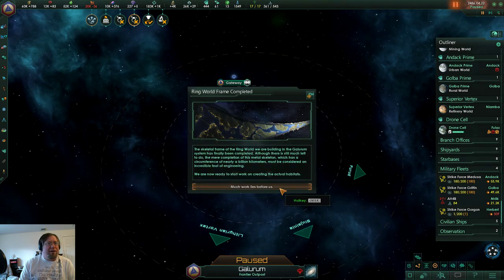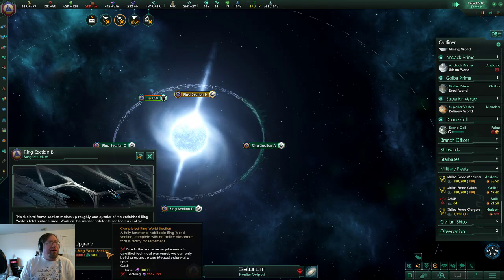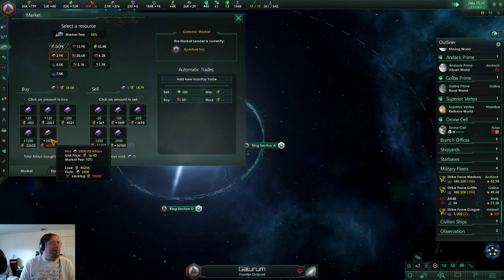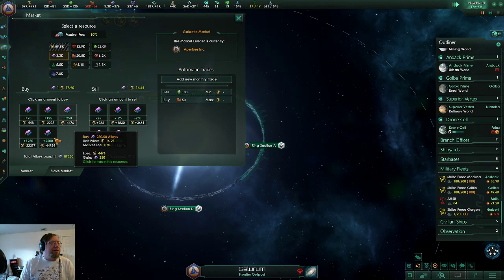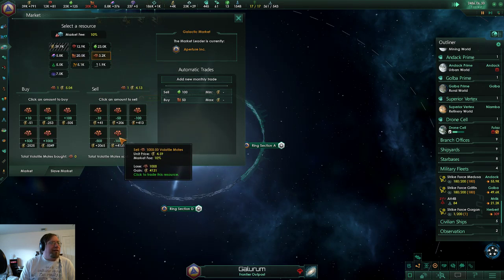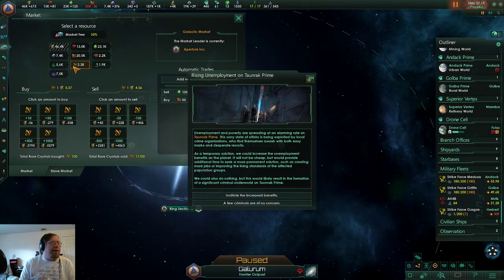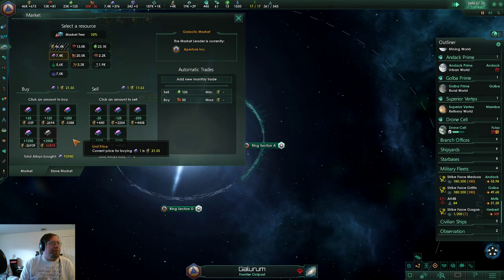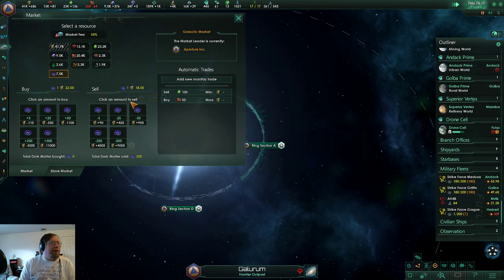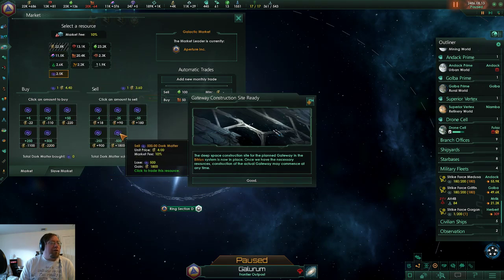Three, two, one — yay, boom! And we can stack them. If I go to market: buy, sell, buy — that's negative. Sell that, go ahead and sell this down, and this, and this.